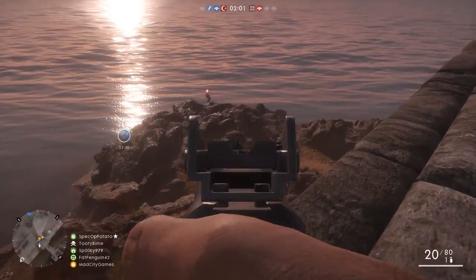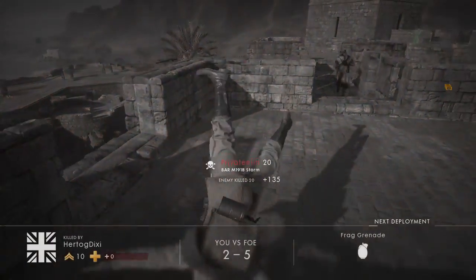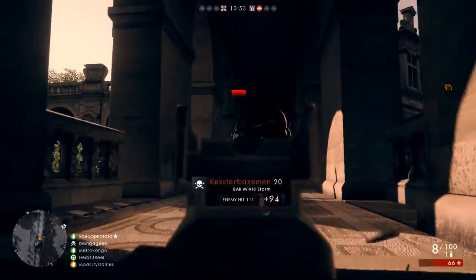I demonstrate some hip firing in this video to show you as well. In my opinion the BAR is probably at the top of the list for engineer guns, next to the Madsen MG, and is definitely worth the time it takes to get to Engineer Class Rank 3 to unlock it.